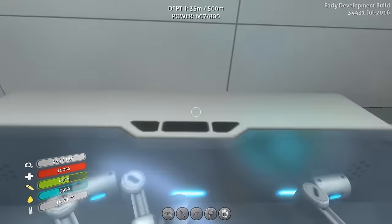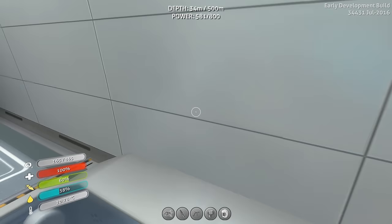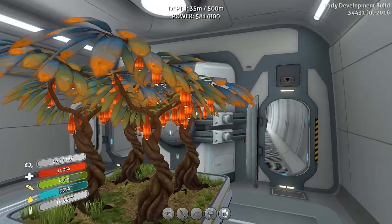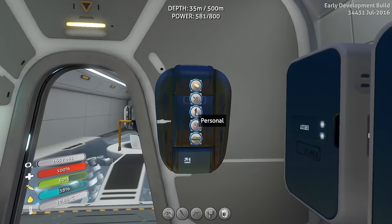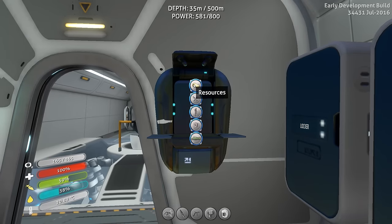To the left of the main entrance hallway is going to be power. I'm going to be using all different kinds of power. There's really a best way to do power and there's not-so-best ways to do power, but I'm going to use all forms of power just to show them all off.